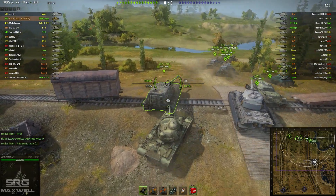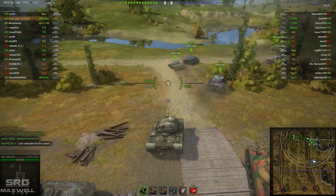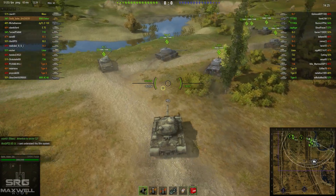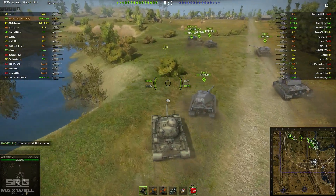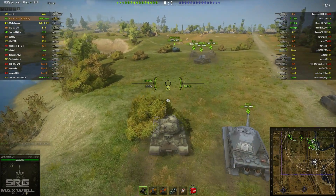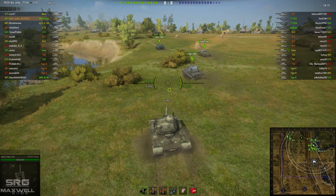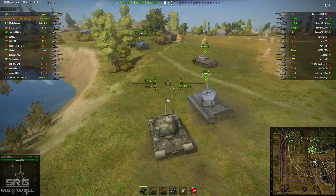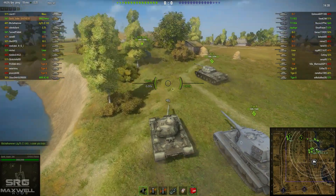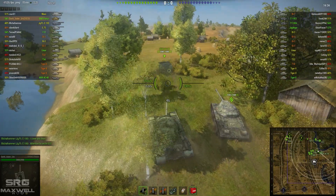At least the allied team is doing the smart thing — most of them heading towards the cap zone. You've got an IS-3 and a Maus making a good tactical call. Having the Maus and the IS-3 — two tanks renowned for being able to bounce and soak up quite a lot of damage. Although if you know what you're doing it's pretty easy to penetrate an IS-3's weak spots, the Maus on the other hand is still a pretty tough nut to crack.